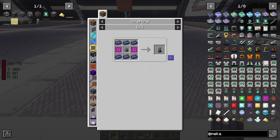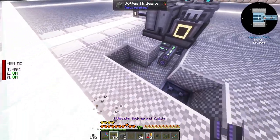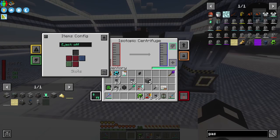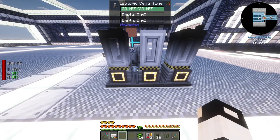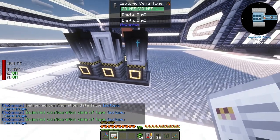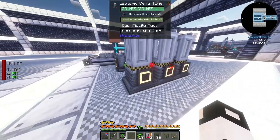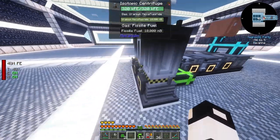Next step is an isotopic centrifuge. Place it down and connect it to the back for input - and copy that configuration. We're making fissile fuel! We need to use this in a fission reactor, but first let's handle the hydrogen output we left at the beginning.